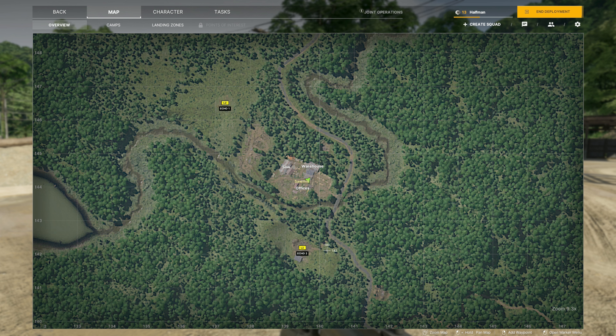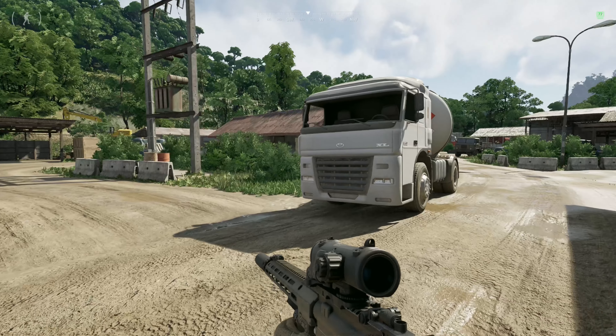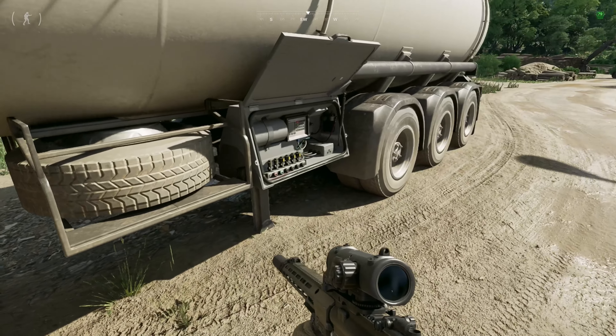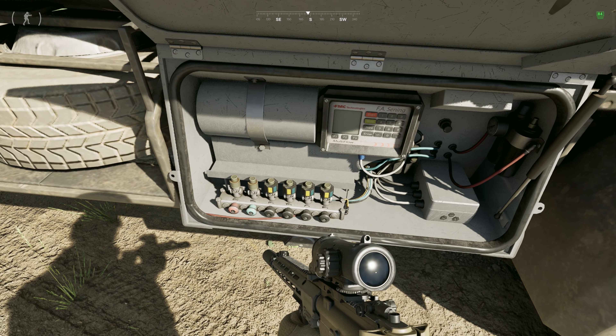The best place to come in from is going to be Echo 2. You're going to come here, come all the way down to the middle of the sawmill, and it's going to be directly here in the middle where you're going to find the fuel tanker. You're going to come over here to this little gauge, get as close as you can, press F on it, and that's going to check the levels on the fuel.